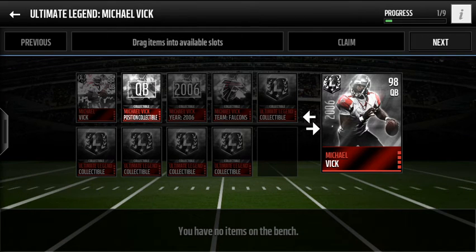So he has a 98 overall card, as you can see. You do need 9 collectibles to complete it. The first one you can get by completing his live event, which is the position collectible, and you also need another 8 including an 88 elite card, as you can see to the top left. You also need his year collectible, team collectible, as well as 5 Ultimate Legend collectibles. You can pull these out of packs — there are currently legend packs out — and you can also buy them off the auction block.